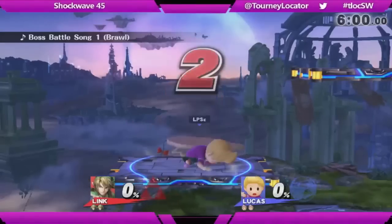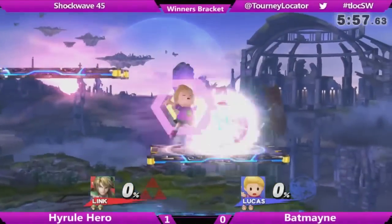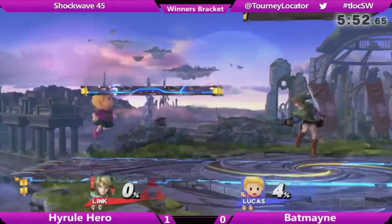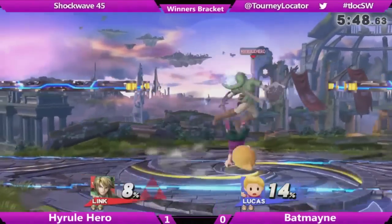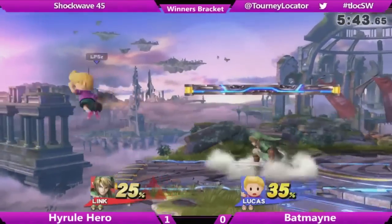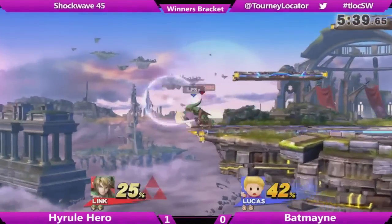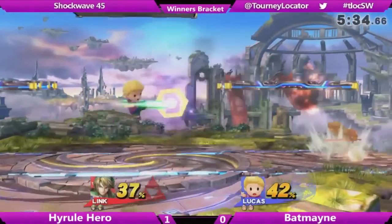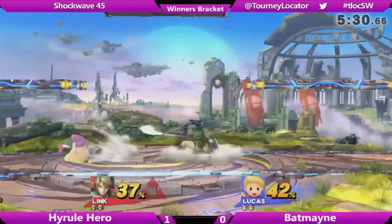The next thing you could do is pick a character — or two characters with a secondary — that really do well versus the people within your region. A lot of times regions have top players that always pick the same characters, like a Captain Falcon player, Yoshi player, or Pikachu player. You could try to pick a character that does well versus those players. One character won't do great against all of them, so you could pick two or three. This is suggesting that you don't already have a main — if you do, you should probably stay with it — but if not, this can be a way to find one.